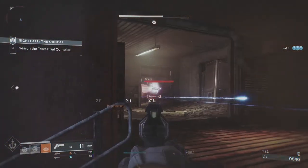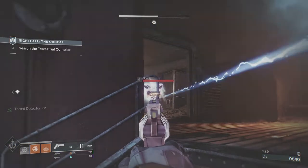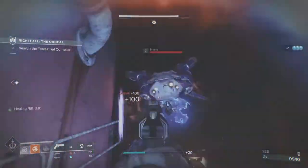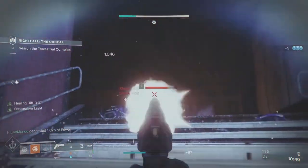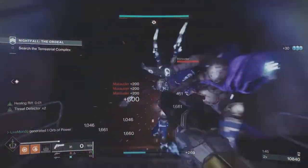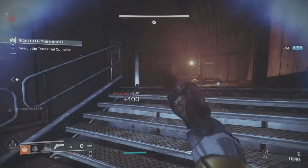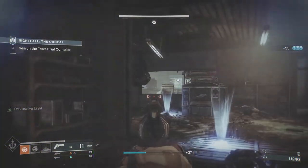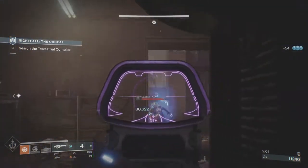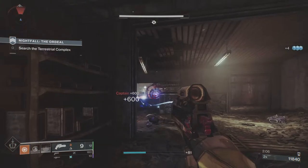When you go in, I like to clear that right-hand side first, and if I can take a Barrier Champion as well, I will. Once you clear that right-hand side, you're going to get the next wave of ads — invisible Marauders and Shanks. When you come into this room, you'll have a wave of ads left and right: a Captain, some elite Snipers, some normal Vandals and Dregs. I'm utilising the Warmind Cell build as well as I can — that's what the 7th Seraph Hand Cannon is there for.